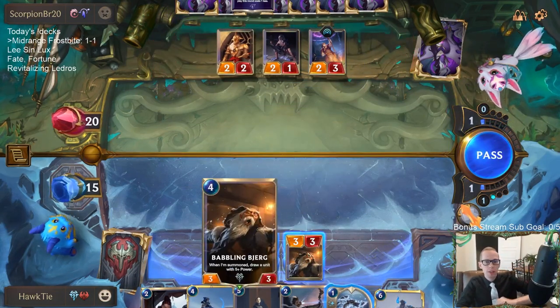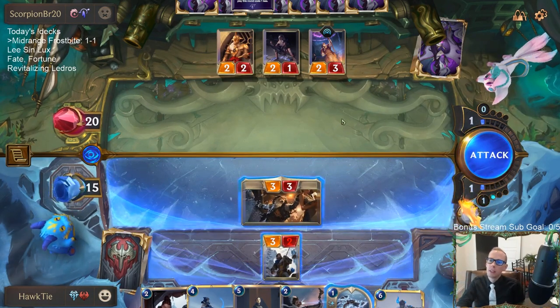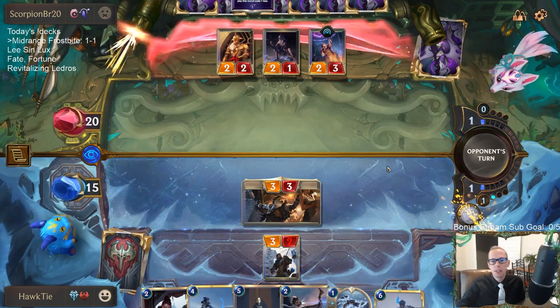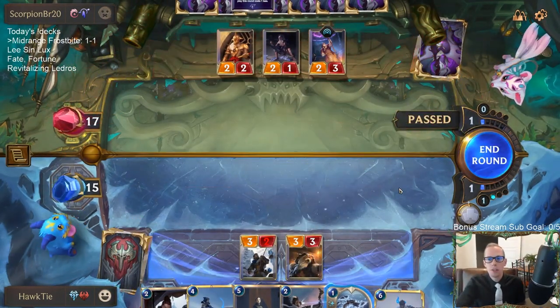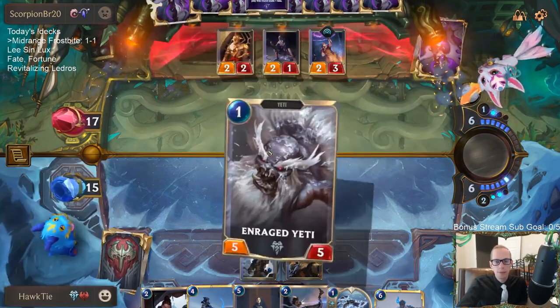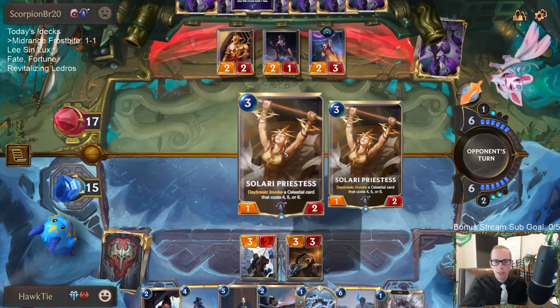Today you learned that Fizz can't stop Leona's stun, because Leona's stun doesn't target — it just stuns the largest unit no matter what. It's not necessarily targeting; it's just a generic 'stun the largest unit' kind of card.